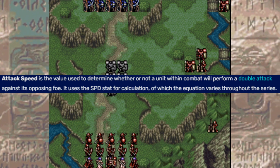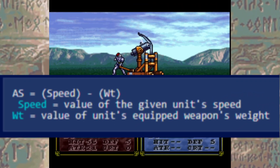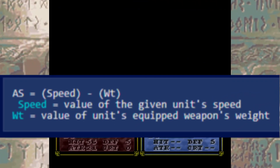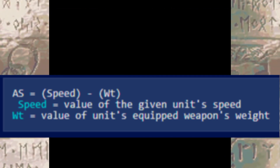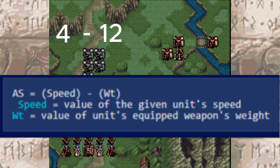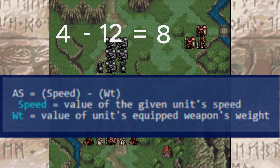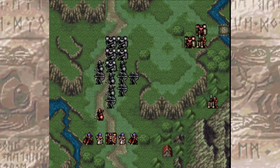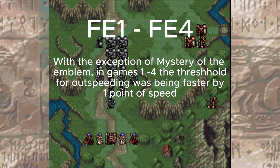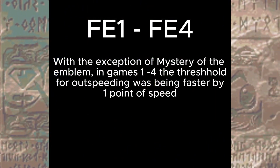But be careful, because the inverse can also happen to you. In Fire Emblem 1 through Fire Emblem 4, attack speed is as simple as your unit's speed minus the weight of the weapon in question. If a weapon has a weight of 4, and your unit has a speed of 12, then when you enter combat with that weapon, your character has an attack speed of 8. Of course, in games like Genealogy, you must have a skill equipped to be able to attack twice. In games 1 through 4, the threshold for outspeeding was as low as 1 for all games, except for Mystery of the Emblem on the Super Nintendo.